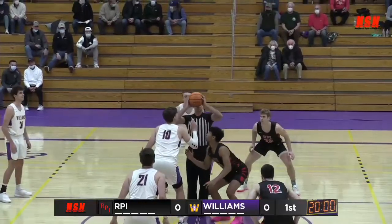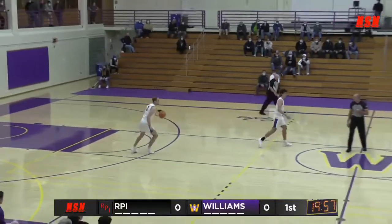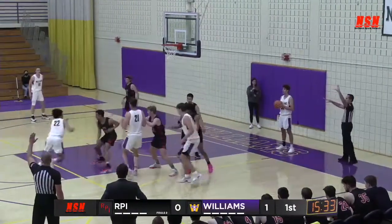Prowitt-Smith, number 10 Nate Caron, along with number 11 Spencer Spivey, number 21 Declan Porter, and number 31 Evan Glatzer here on the inbounds.